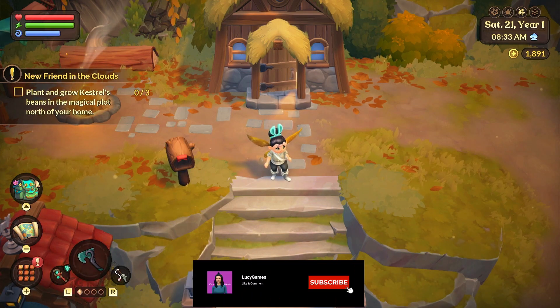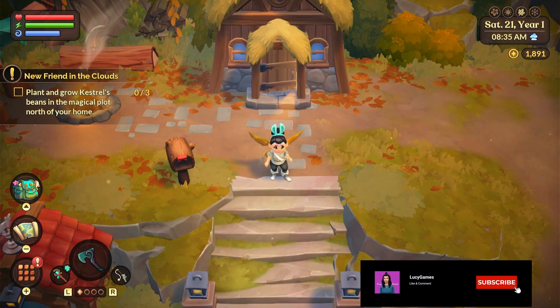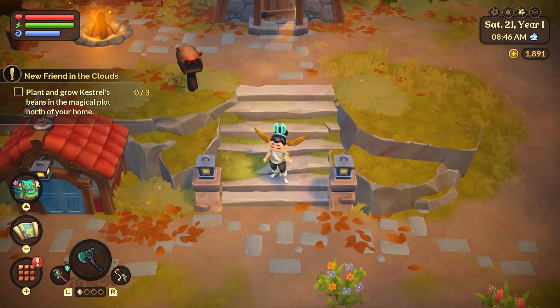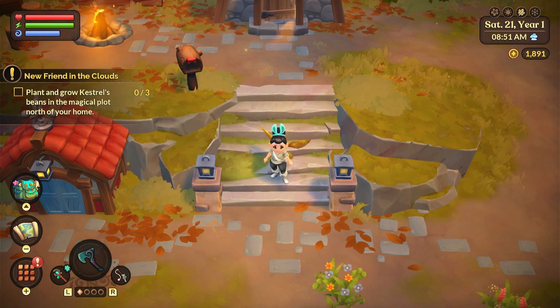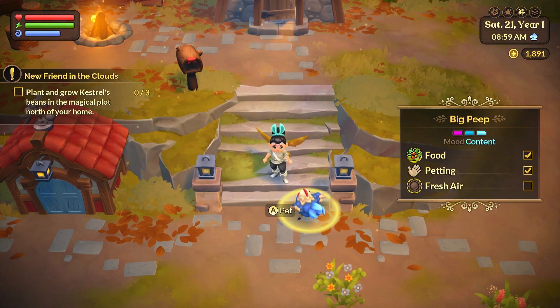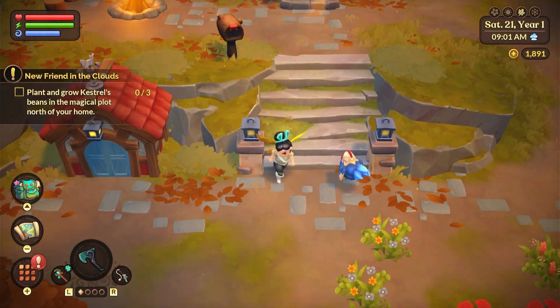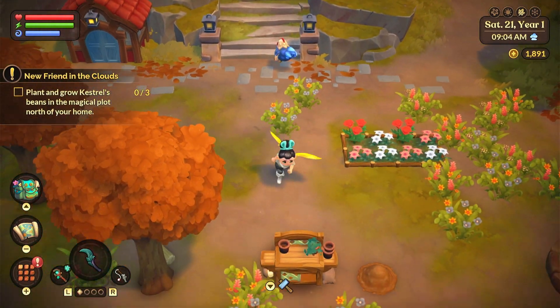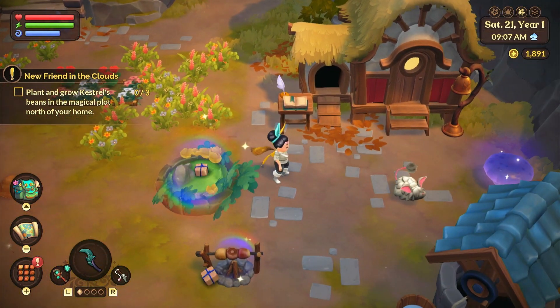Hello everyone, it's Lucy here and I'm back with another video. Today I'm doing another part of Fey Farm. In the last part we were trying to make our way through the floating ruins. I played a little bit on my own and was able to get the seals we need. I also looked up the items the guy at the end needed so it wouldn't take forever. I have all the materials in my bag, so we're going to go to the floating ruins today and meet the guy.